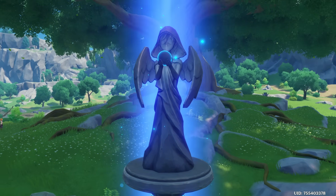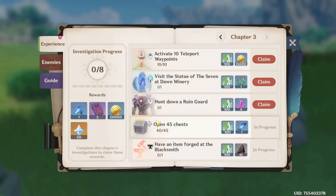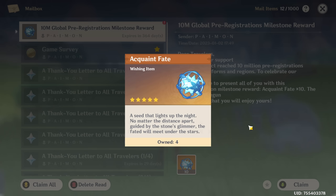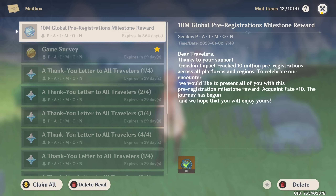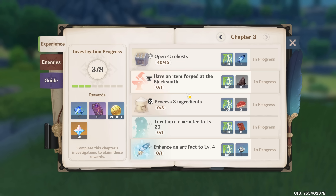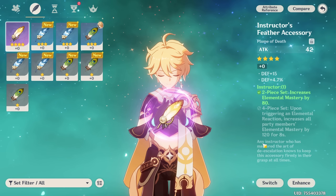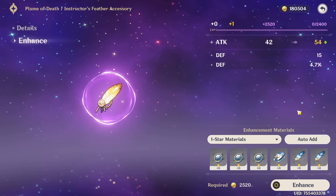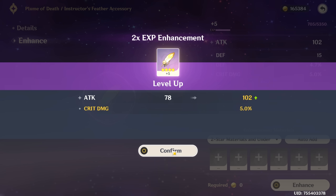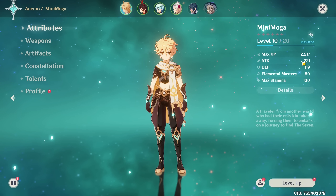We've collected enough animoculus and can claim the chapter two rewards. For chapter three we've already gotten a few things, and the rest are going to be rather easy and fast. We need to enhance an artifact to level four — we only have one four-star currently, the Instructor feather giving flat attack, which is pretty good. Feel free to throw any one- to two-star artifacts in for now. I'd hold off on three-stars since there are some decent three-star artifact sets and that'll be the majority of what you're rocking right now anyway. We also did get 10 more intertwined fates for hitting adventure rank 10. For reference, at this point we are a little over two hours into our new account.